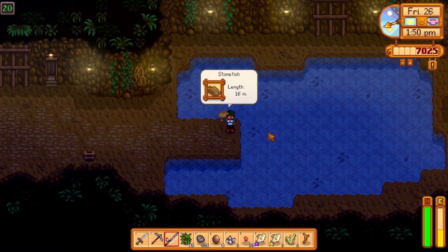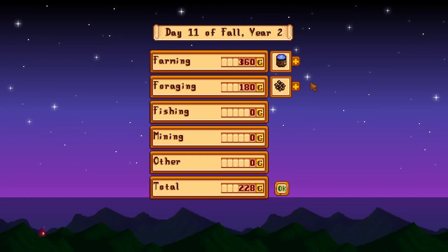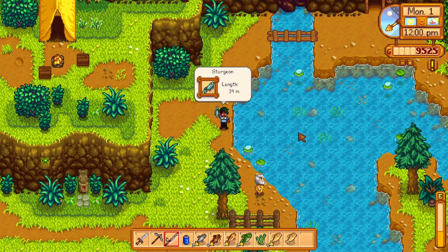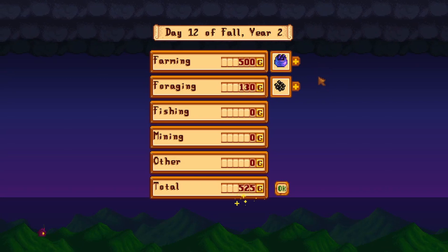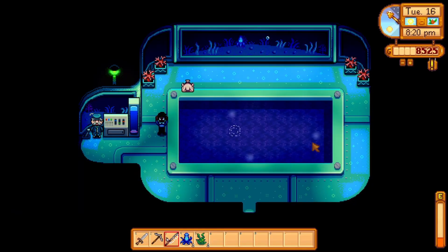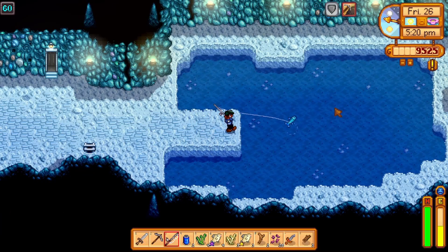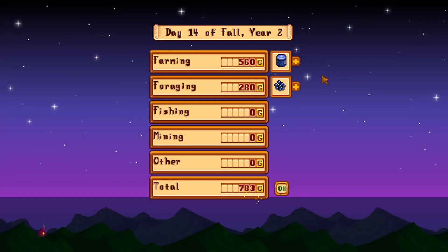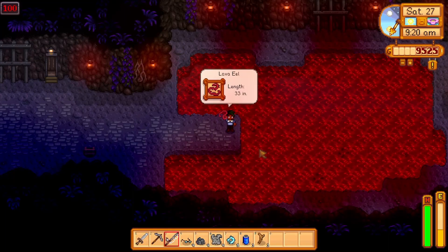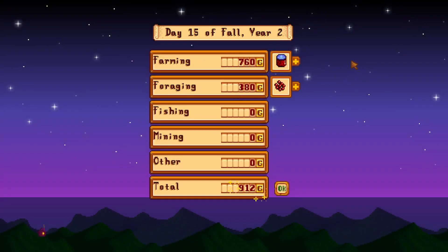Consider fishing up a stonefish in the mines at level 20 — their aged roe sells for 360 gold each. Sturgeon, caught in the mountains in summer or winter during the day, produces roe that turns into caviar selling for 500 gold. Blowfish, caught only during the night market between winter days 15 and 17 in the submarine, sell aged roe for 560 gold. Ice pip, caught at level 60 of the mines, also sells aged roe for 560 gold. And one of my favorites — the lava eel, caught at level 80 of the mines — produces aged roe that sells for a massive 760 gold each.